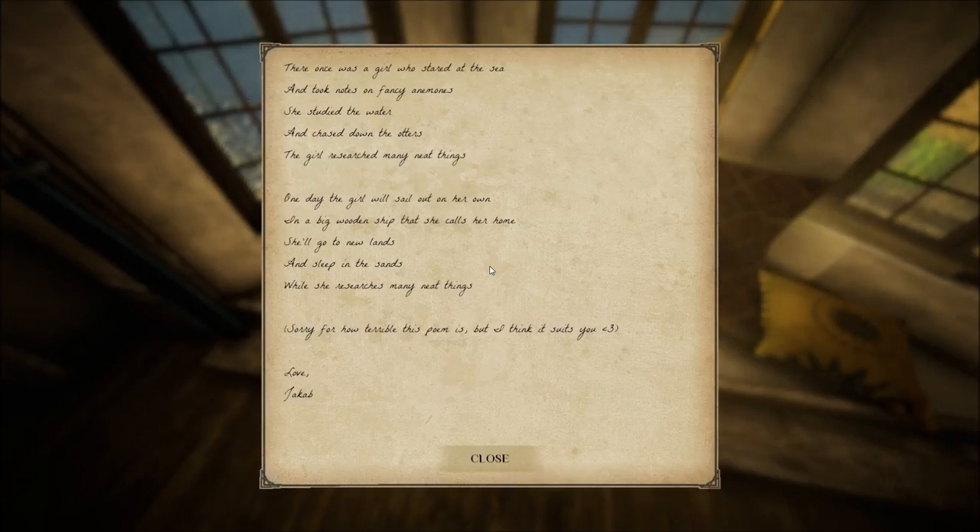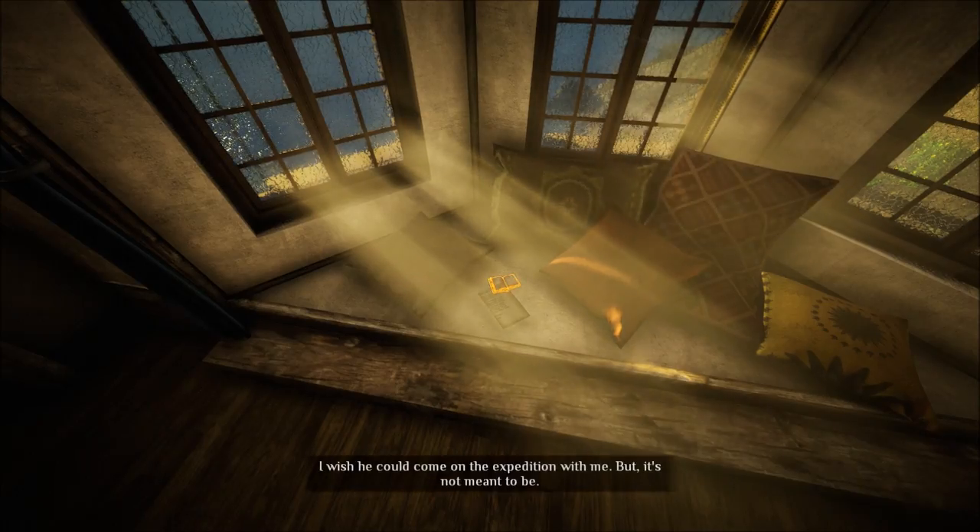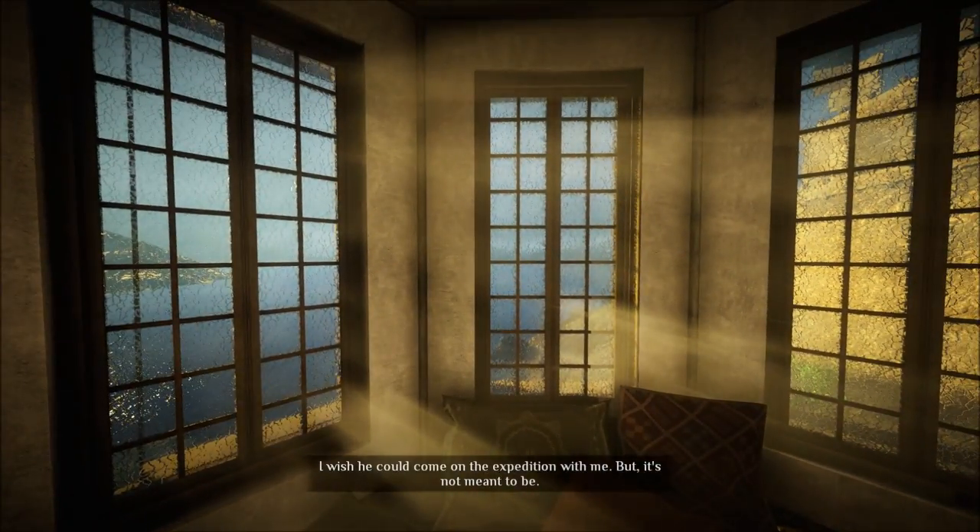There once was a girl who stared at the sea and took notes on fancy anemones. She studied the water and chased down the otters. The girl researched many neat things. One day the girl will sail out on her own in a big wooden ship that she calls her home. She'll go to new lands and sleep in the sands while she researches many neat things. Sorry for how terrible this poem is, but I think it suits you. Less than three. Love, Jacob. I wish you could come on the expedition with me. That's not meant to be.